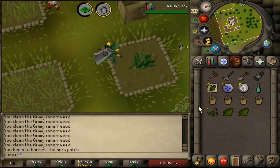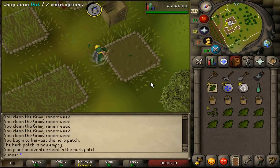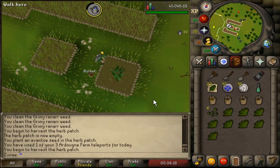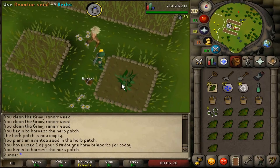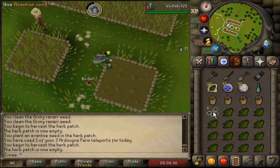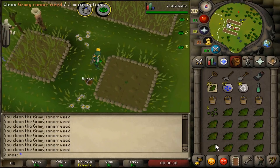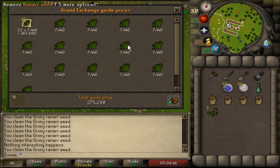I highly recommend completing the Fairytale Part 1 quest, from which you'll get an item called magical secateurs. While having this item equipped and harvesting herbs, hops, allotments, or grapevines, the yield will be 10% greater than normal. If you're struggling with money or just want to make some passive income you should definitely get into the habit of doing herb runs, and with the release of mobile doing these runs will be a lot easier.